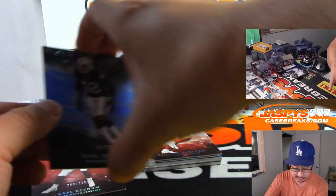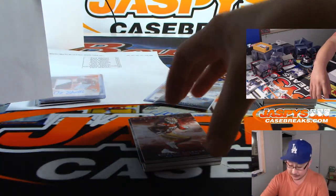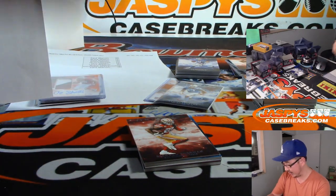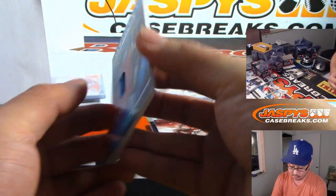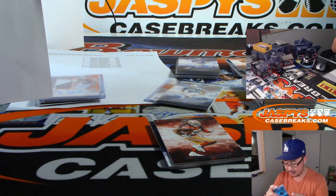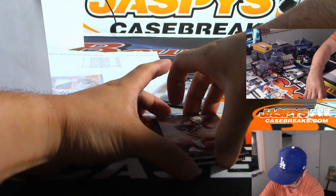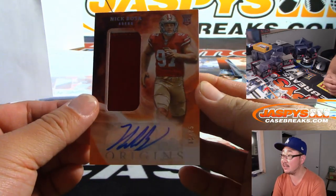Carl Joseph for David Batson. Case Keenum for Shahadi. There's Jimmy Graham — Packers. Another Will Greer relic, three-color patch for Steve Olsen, 33 out of 99. Hatch auto is Nick Bosa, another Nick Bosa — to 75 this time, 62 out of 75, Shahadi and the Niners. Will he be the better Bosa?